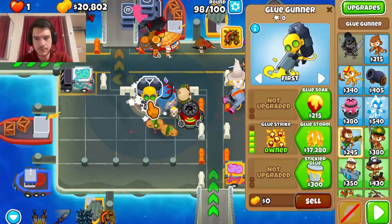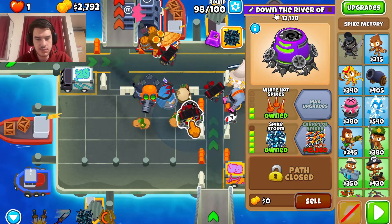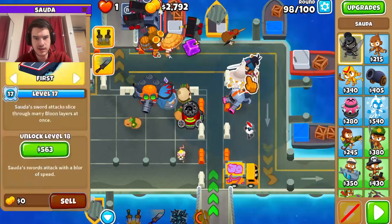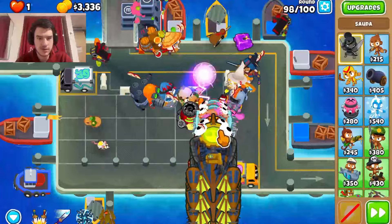Because we have a spike storm already, I'm thinking just one glue storm would literally do it. That kind of spends all of our money, but if we can beat round 98 with this setup, then a glue storm plus spike storm along with everything else should be able to deal with round 100.